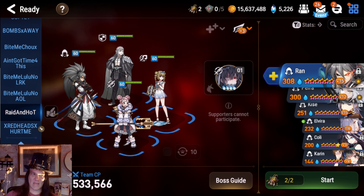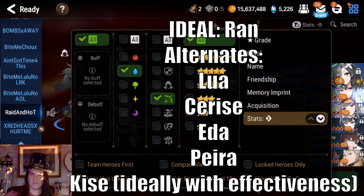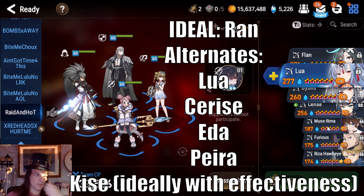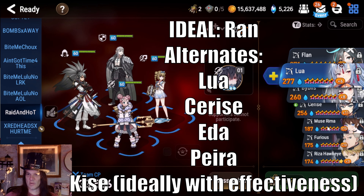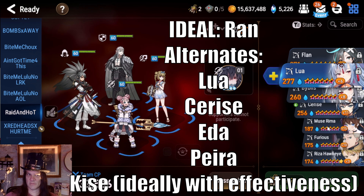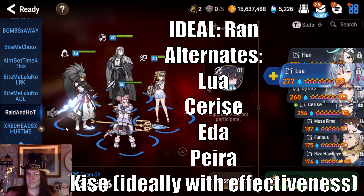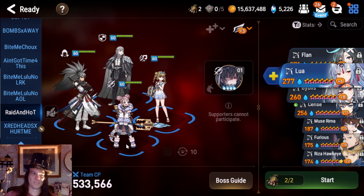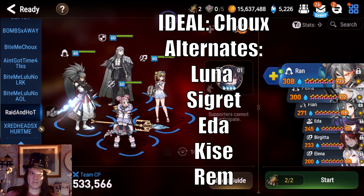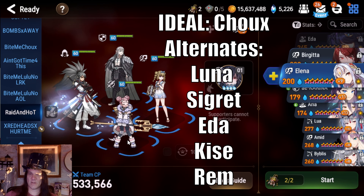Brigg can be a unit to take care of stealth, but he's a little RNG so you don't want to rely on that. If you don't have or don't want to use Ran, you can use Lua in his place — Lua has defense breaks on her S1 and is a guaranteed strip if you soul burn her skill, just like Ran. I just like Ran because mine's built with damage and he helps move things forward. As for Shu, any good solid ice DPS unit would work here.